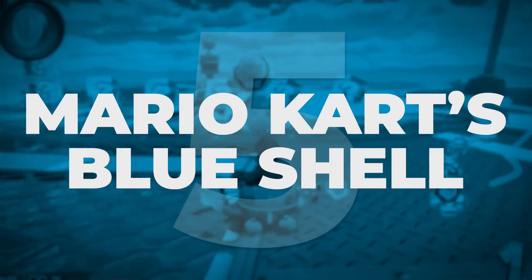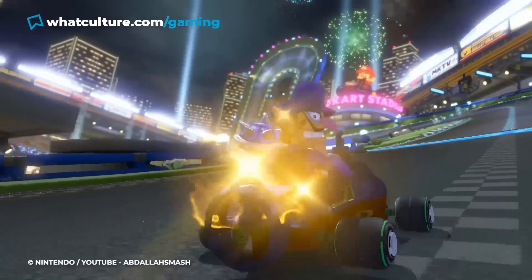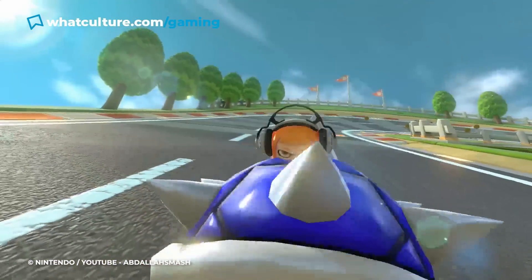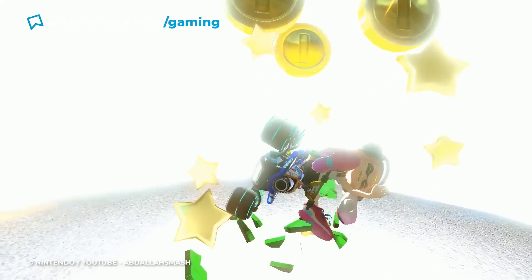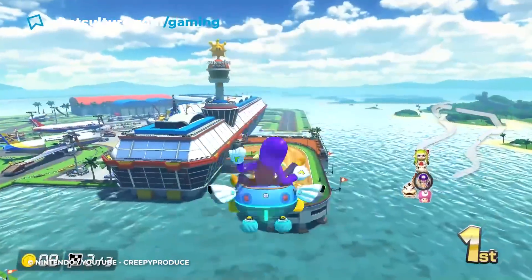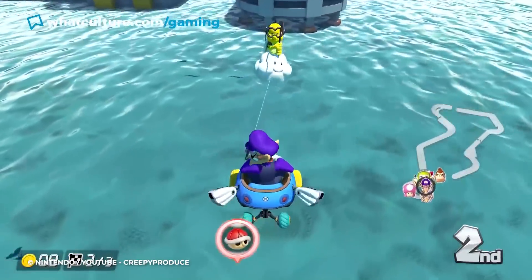Number 5: Mario Kart's Blue Shell. Hands up — how many people thought you were doing really well in Mario Kart, speeding ahead of the pack, and then there comes that damn blue shell to ruin your day? Designed as a catch-up power-up for gamers who are struggling to compete, the blue shell is infamous for its devastating capabilities. It almost feels like if you're actively good at Mario Kart, this is its way to punish you for getting just a bit too good. Blue shell keeps you humble — it does, however, feel like an active punishment for getting good at the game.